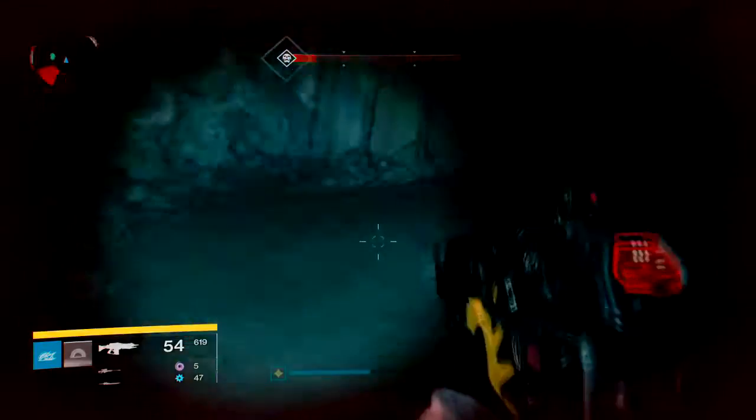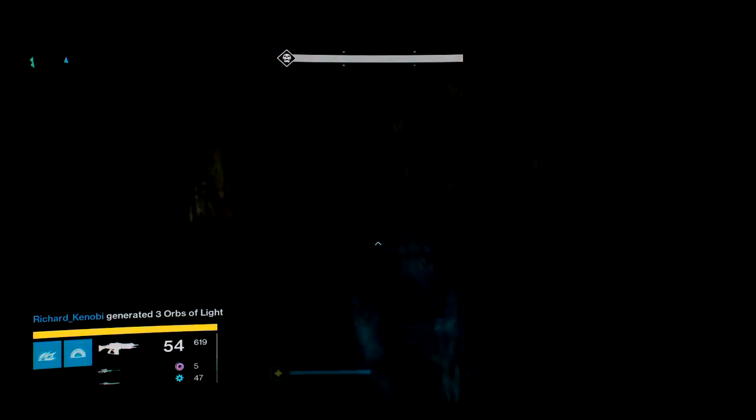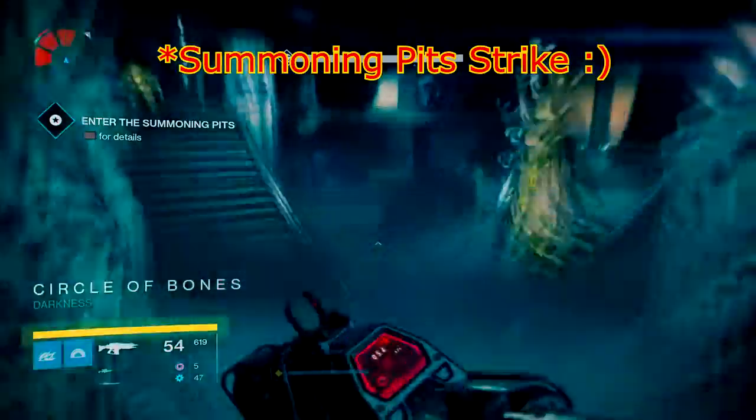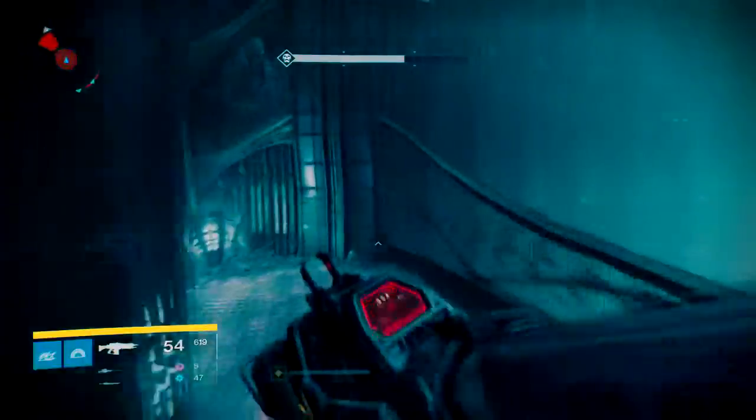What you're going to want to do is start up the Folgoth strike. I think it's called the Hellmouth — it's something to do with the pit. I don't remember the title, but you will know what strike it is once you see the boss. His name is Folgoth. Just speed run everything until you get to the end.